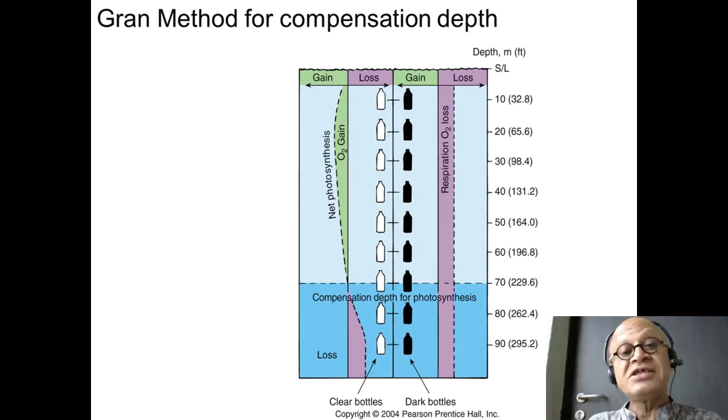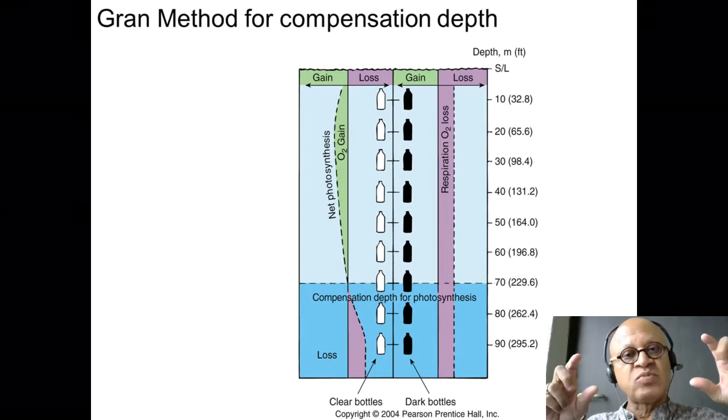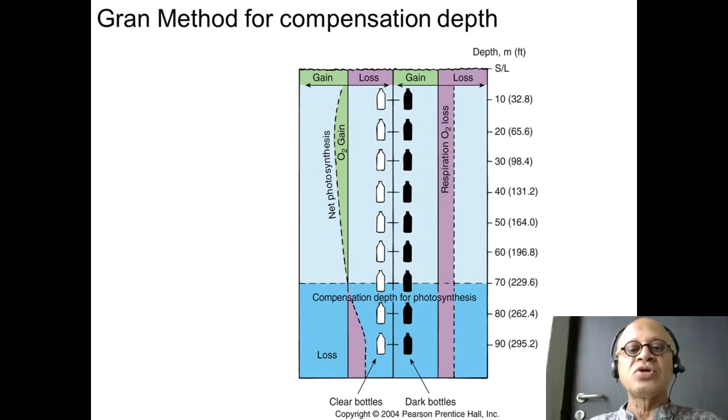In the bottle that is receiving light, photosynthesis is happening as well as respiration, whereas in the bottle covered with black paint, no light is present so only respiration is happening. You take samples of water in these bottles and lower them into the water — a series of bottles in the water column.